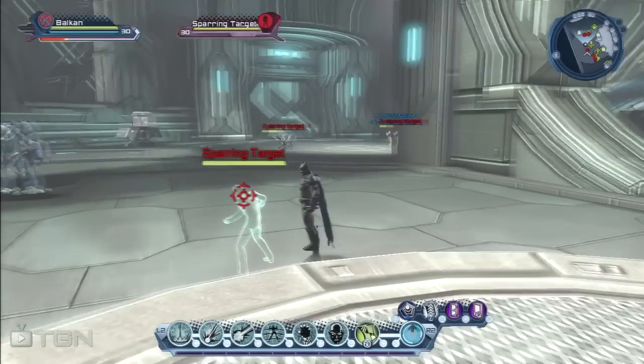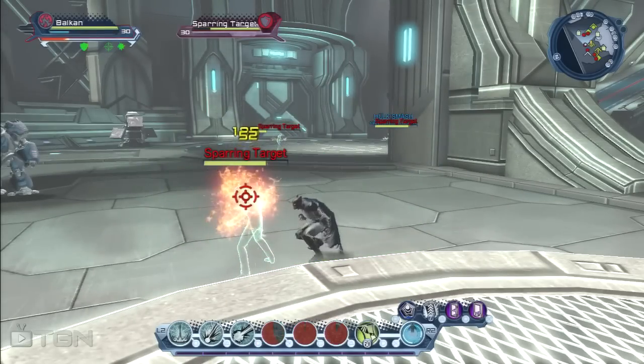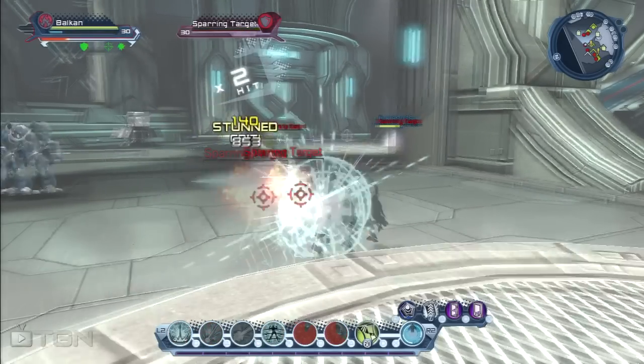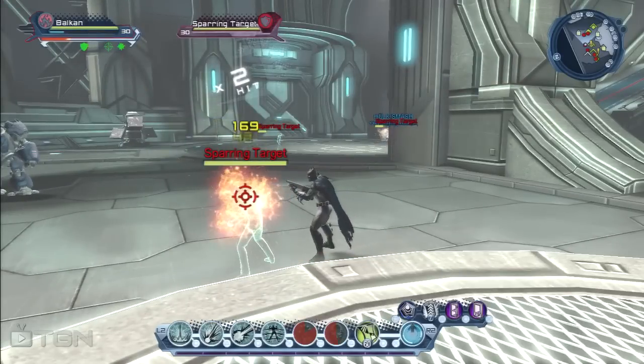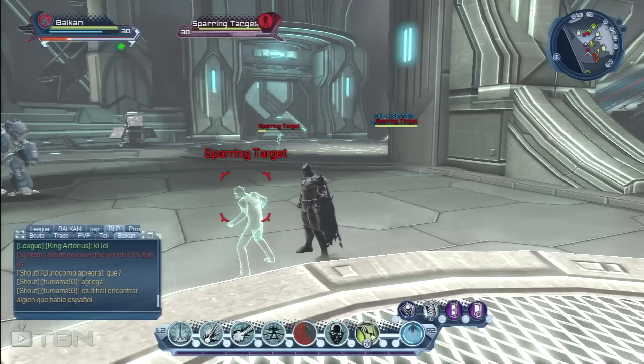Now I'm gonna do the combo. Shoot Gauss Grenade, shoot Cryo Foam clipping, then shoot Napalm, shoot Gauss. Okay now I'm out of power but you see your target is going down quick, and from the Cryo Foam and from the Napalm you get the damage over time, and this is good as well.